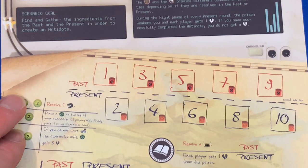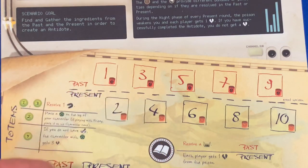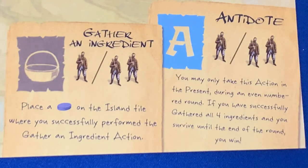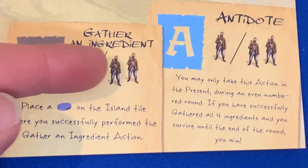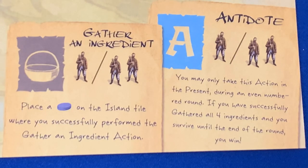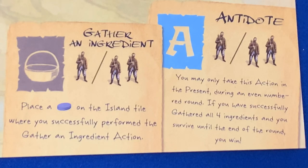The totems and book event cards provide different bonuses or penalties depending on whether they're resolved in the past or present. I'll refer to those as they happen during the game. Here are the two extra actions: the gather-an-ingredient action and the antidote action. For gather, we place one or two characters and then put a token on the island tile where you successfully perform the action. For the antidote action, again placing one or two people, you may take this action in the present during an even-numbered round if you've gathered all four ingredients and survive until end of round — then you win!